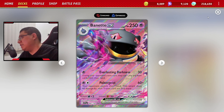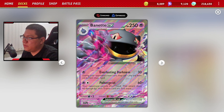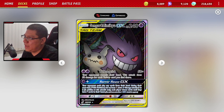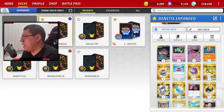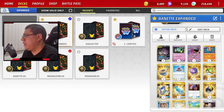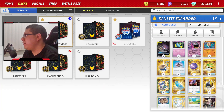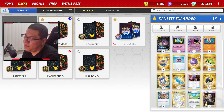Y Poltergeist hace 60 por cada carta Trainer que encuentres en la mano del rival. Significa que tienes una chance de hacer un daño brutal. De hecho, Banette EX es un poquito más viable en cuanto a daño y salud que Gengar Mimikyu, porque tiene más vida y hace más daño. Y aparte es de dos premios, no de tres.